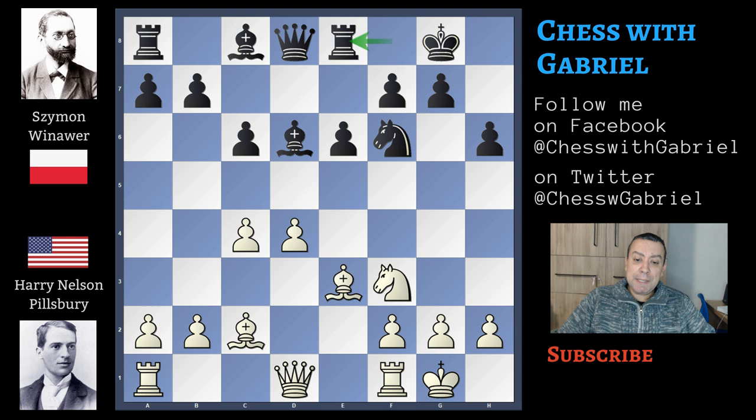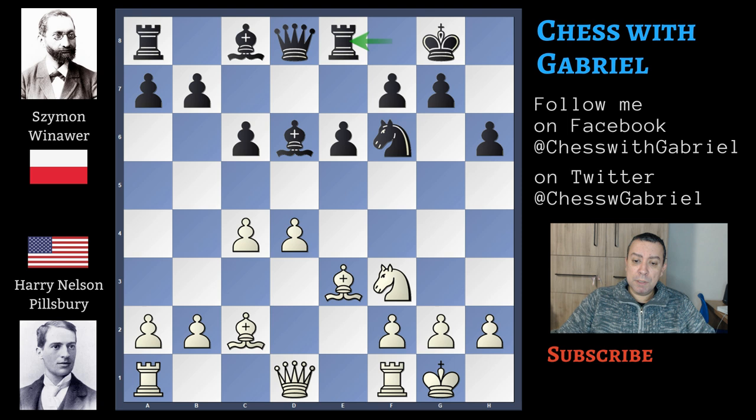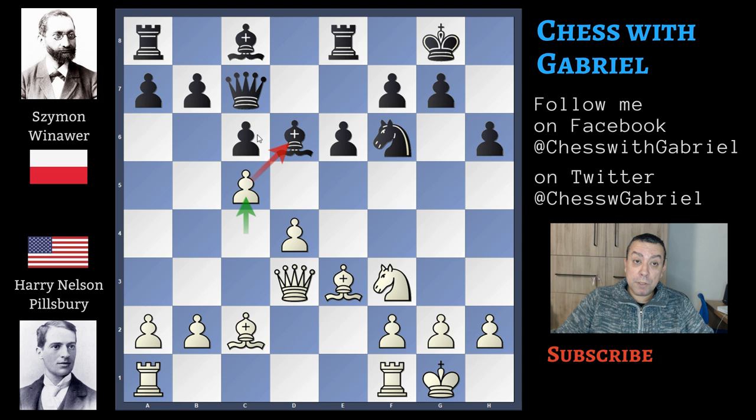Now rook to e8, but in this position a better alternative is — let's briefly watch this variation. A better idea is b6 controlling c5, now queen to d3, bishop to b7, rook in a goes to d1, and after queen to e7, black is ready to push c5. Let's go back to our game. After rook to e8, queen to d3 watching h7, now queen to c7, and here comes c5 attacking the bishop, blocking the black c5 advance.